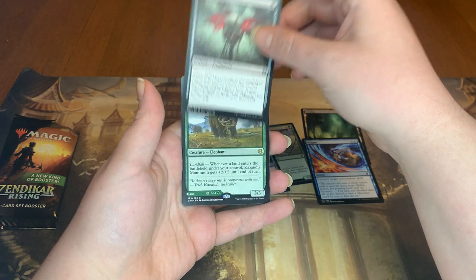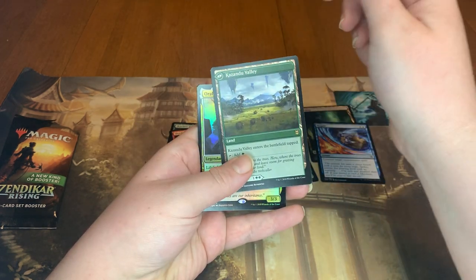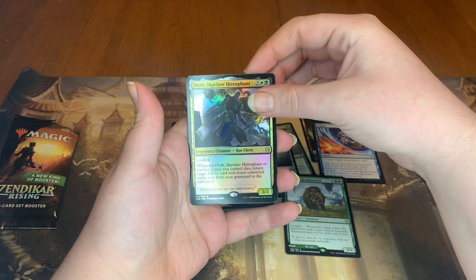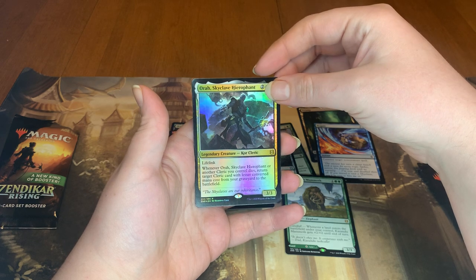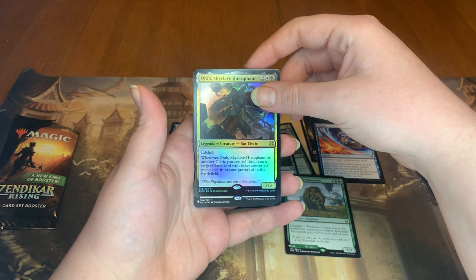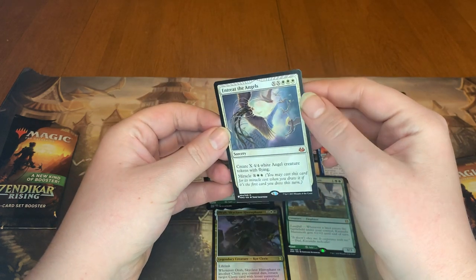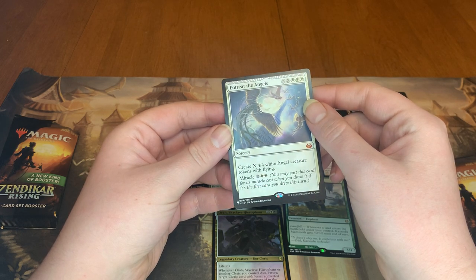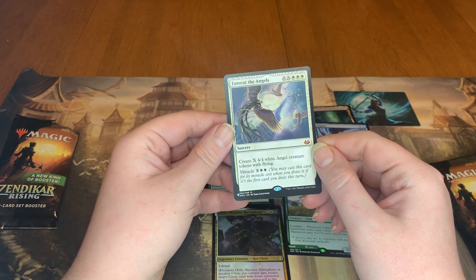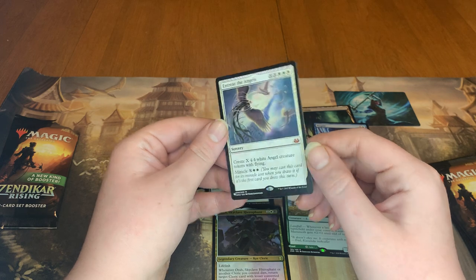We've got another Mind Carver, and then we have a Kazandu Mammoth — it's a rare — and a Kazandu Valley. And we got a Foil Rare: Aura Skyclave Hierophant. It's a legendary creature with lifelink. When Aura Skyclave Hierophant or another Cleric you control dies, return target Cleric card with lesser converted mana cost from your graveyard to the battlefield. And we have Entreat the Angels, so we got a Mythic as well. Looks like it could be a List card because of the Planeswalker symbol in the corner. It's a Sorcery — create X 4/4 white Angel creature tokens with Flying, and it has Miracle for X and two White. You may cast this card for its Miracle cost when you draw it, if it's the first card you draw this turn.